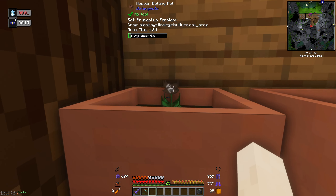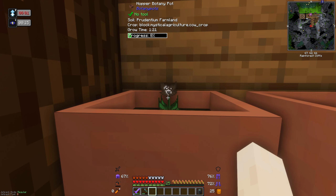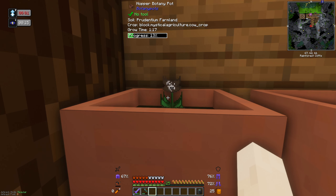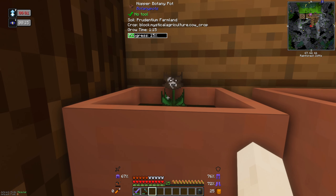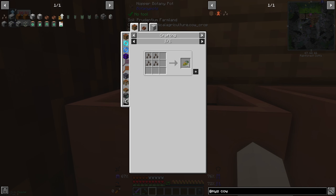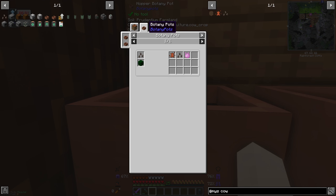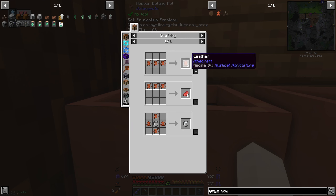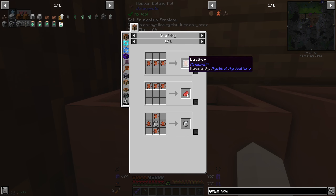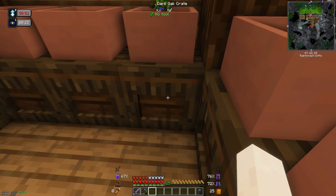Oh look, we've got a little cow face! So it takes like one and a half minutes per growth cycle. Let's check cow essence — look at that, we can make milk, raw beef, and all the leather we can eat. That is awesome!